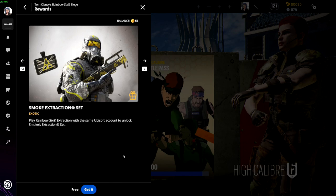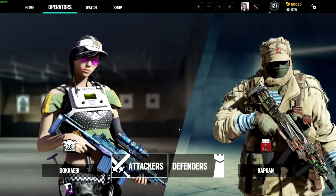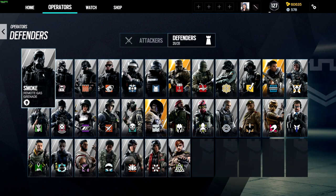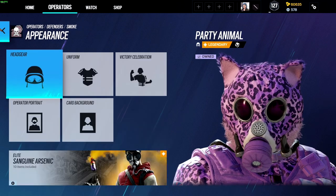Then you go down to the Smoke one and press the same again — press 'Get it' — and there you go, now we have the rewards. Let's go take a look at them. If you guys were just interested in how to get them, you can click off the video and I hope you have a nice day. For those who actually want to see what the skins look like, here we go.